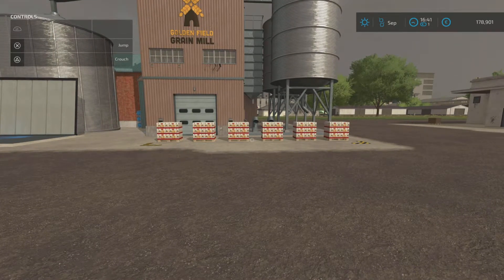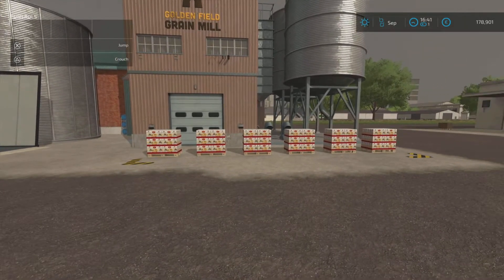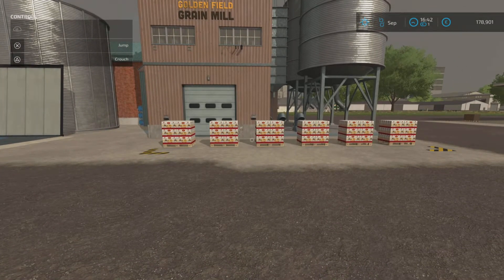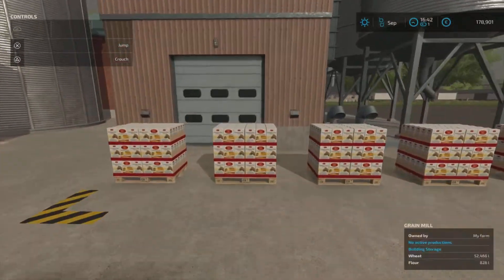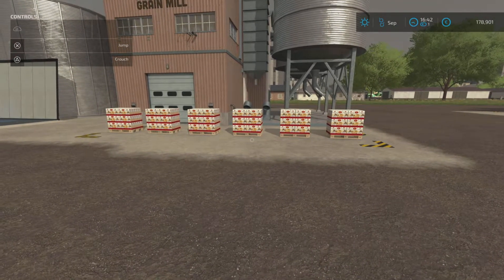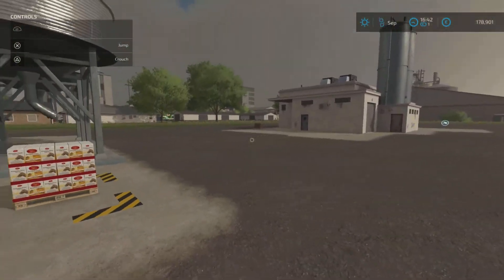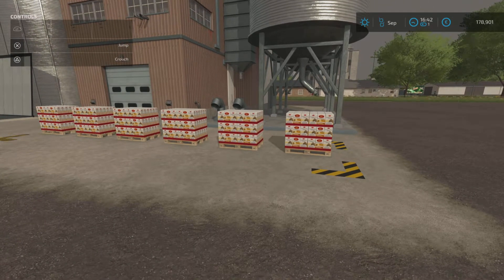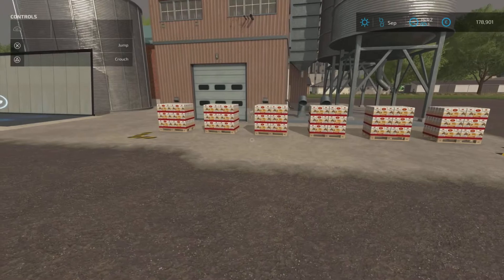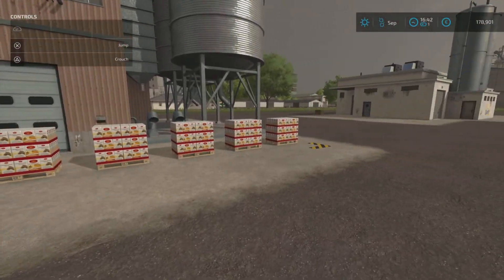The second thing to note is: if you already have pallets on your save game and then you add this Liftable Pallets mod, you will not be able to lift those existing pallets. When it respawns or spawns a new pallet after you've downloaded the mod, that new pallet will be liftable. So if you already have pallets placed down — like I have here — you won't be able to lift them, but any new pallet that spawns after installing the mod will work.